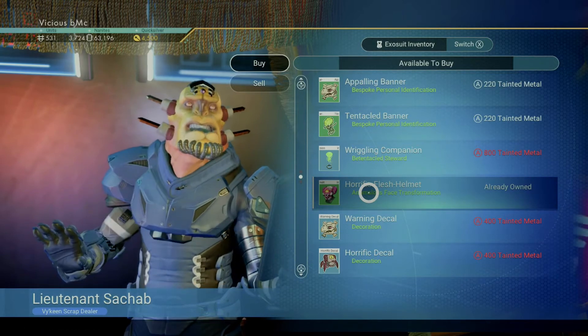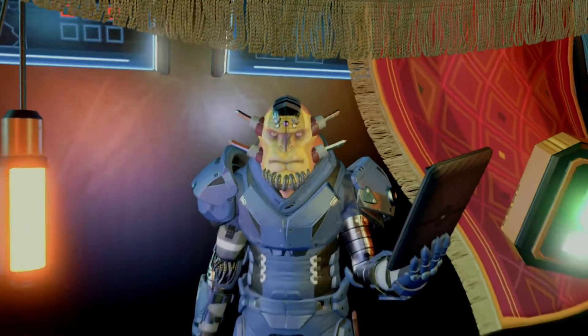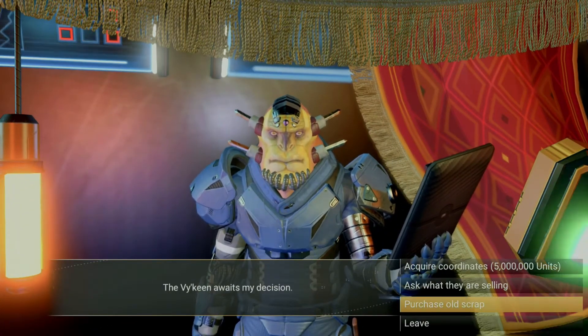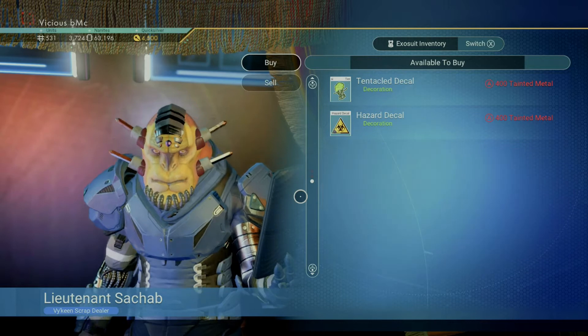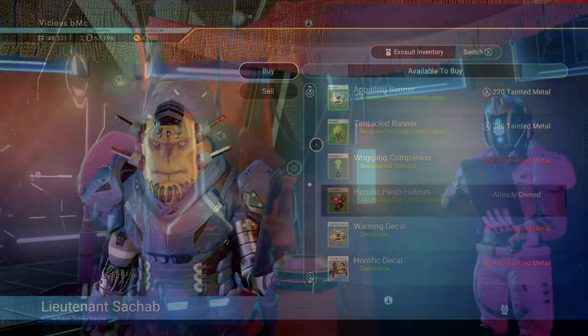So you've probably been wondering what the best way to obtain tainted metal is. If your sole intention is to accumulate as much tainted metal as possible, then you'll need to run derelict freighter missions. You can get started with those right here at the scrap dealer by purchasing an emergency broadcast receiver.